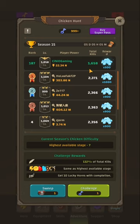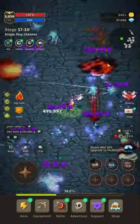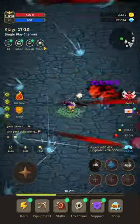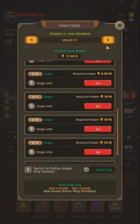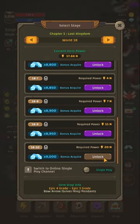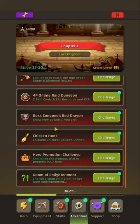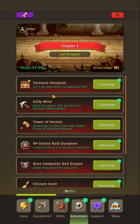The kill count is still dependent on how far you are in the main campaign. I'm currently grinding at stage 1710, which is the max stage I have unlocked. I could easily push beyond stage 1810 using a power deck, but I'm not doing it deliberately. When it comes to adventure, Chicken Hunt, daily mine, and treasure dungeon, staying lower lets me grind more by killing more monsters in those dungeons.